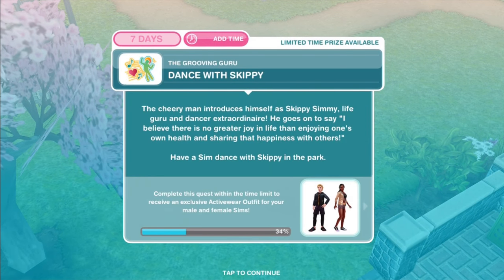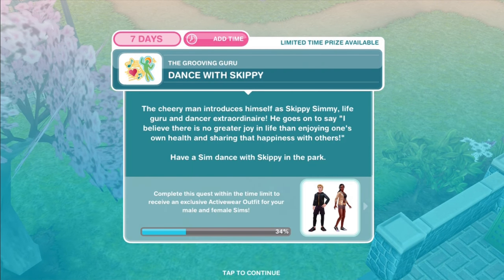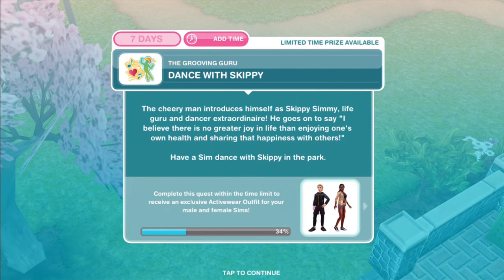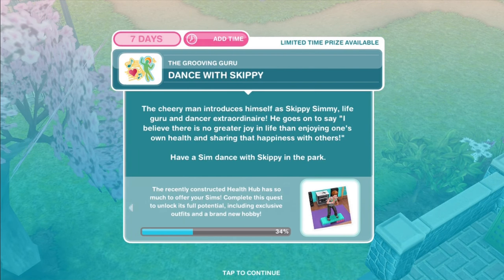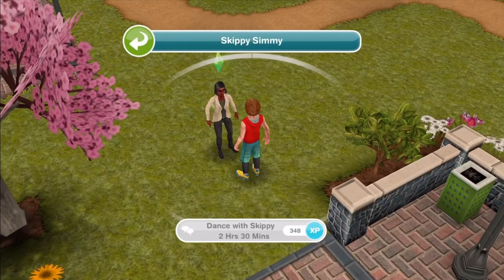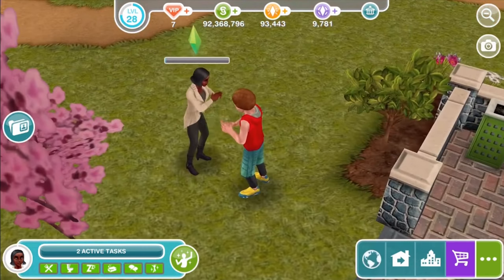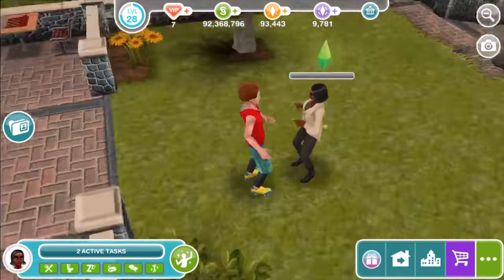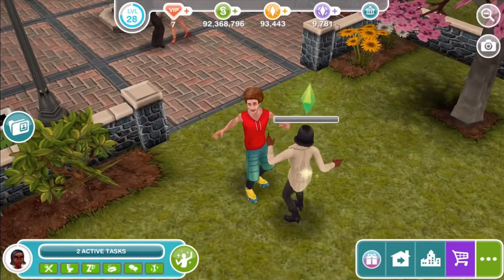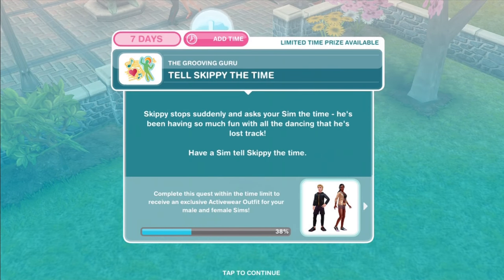Dance with Skippy. The groovy man introduces himself as Skippy Simmy, life guru and dancer extraordinaire. He says, 'I believe there is no greater joy in life than enjoying one's own health and sharing that happiness with others.' Have a Sim dance with Skippy in the park for two hours and thirty minutes. Skippy seems a little too good to be true — call me a cynic, but I'm a cynic.